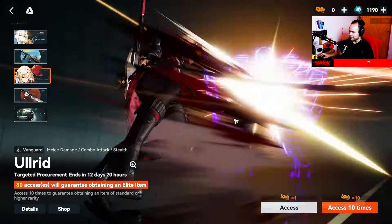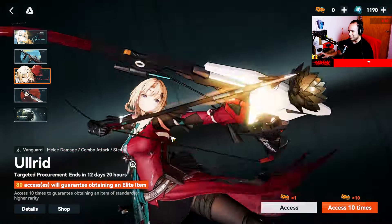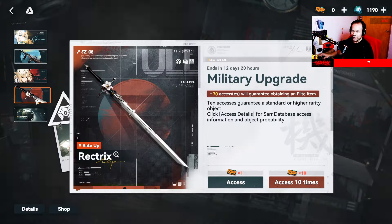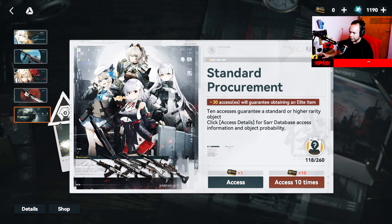The next premium character banner — I heard this one is not that good. There are also male characters here. The standard banner has different ticket types. These come from missions, events, boss fights, daily activities, weekly activities, codes, attendance, and everything else you do in the game.